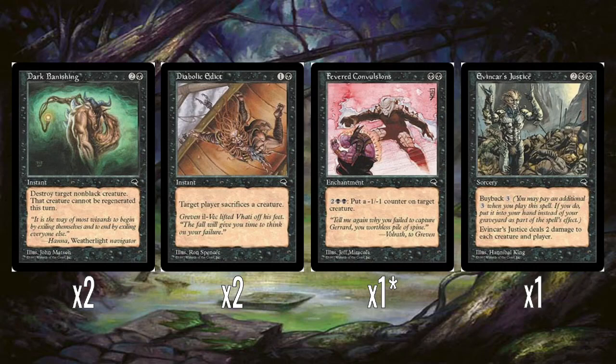I've also heard that Tempest block was quite a fast, aggressive format because you had a lot of cheap shadow creatures who were very evasive. Basically, I think Fevered Convulsions is okay. Then there's Evan Cast Justice - it's a spell with buyback. We've talked about buyback in previous episodes: it's an additional cost you pay when you cast the spell, and if you pay the buyback cost, you get the spell back into your hand so you can keep casting it. Dealing two damage to each creature and player is pretty strong - once you hit seven mana you can just keep sweeping the board. Though there is quite a big anti-synergy because all the Slivers are quite small.